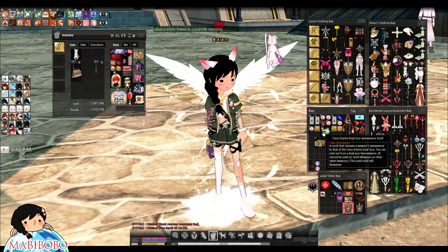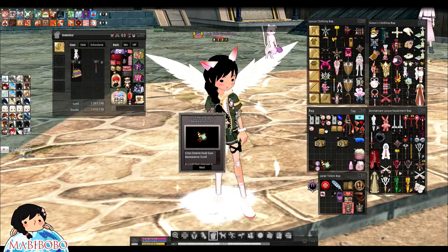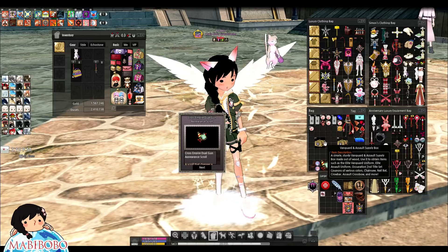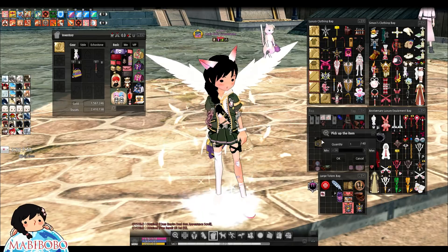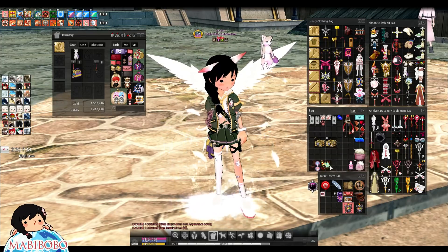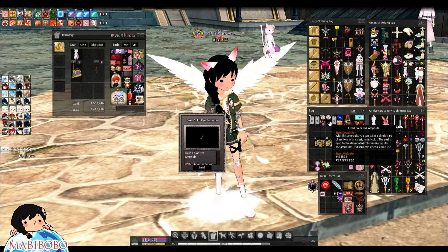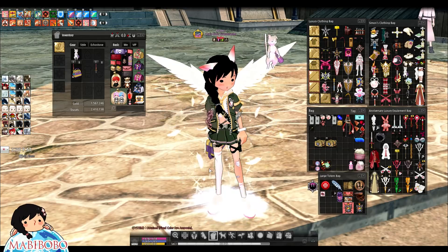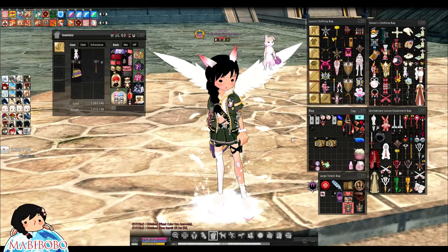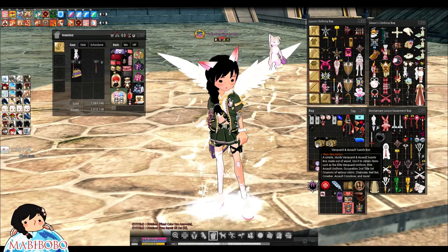Next item — Cross Empire Dual Gun appearance scroll. I was hoping it was a chainsaw. I wonder what weapon type the chainsaw is. Oh, I accidentally merged stuff. Next item is a dye — I thought it was black but it's green. Green seems to be the popular color, camo color. Next item — give me a stance! I actually want to collect these stances now, like collecting gesture cards all over again.